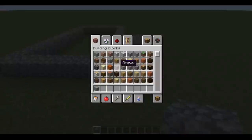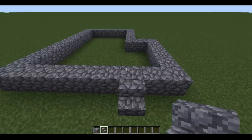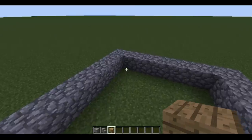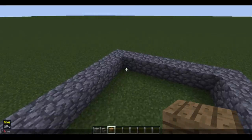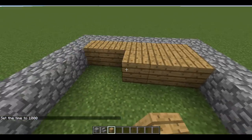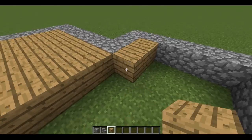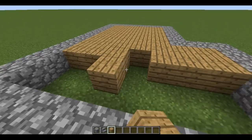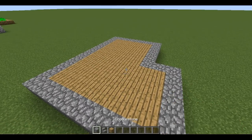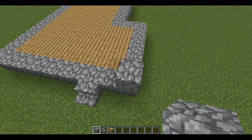Now let's take cobblestone stairs and go left and put it here where the door will be. Now let's take planks and build the floor. Now we need to take cobblestone and build up three blocks everywhere except the front wall, just like this.